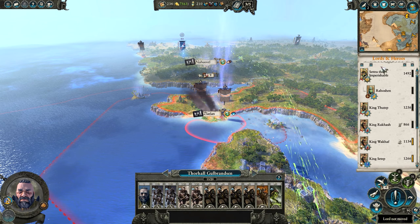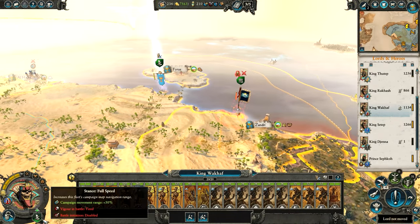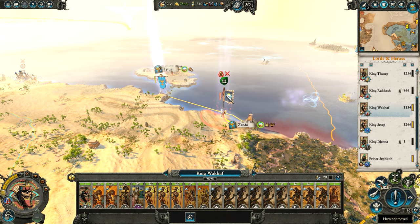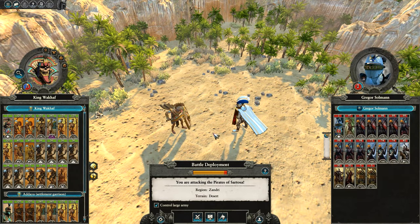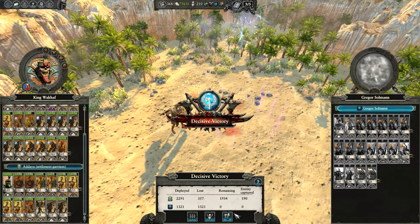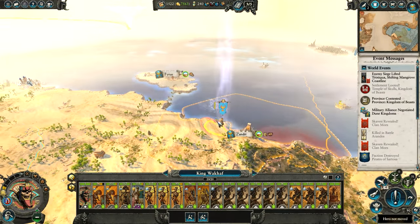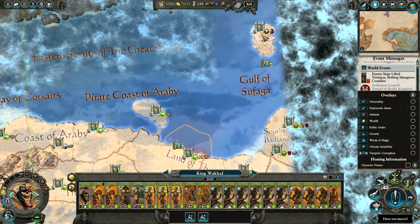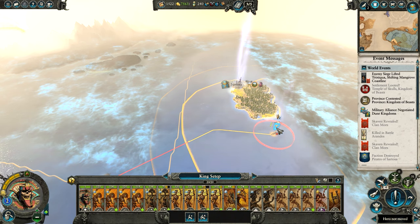King Wakaf needs to continue to chase down this faction. It looks like we're able to attack them — that's going to delete the Pirates of Sartosa. We've taken Sartosa ourselves, which will give positive Public Order once the Obelisk is finished.